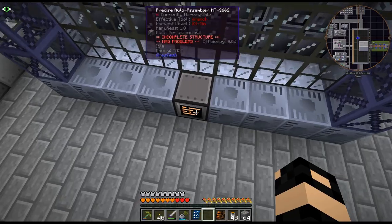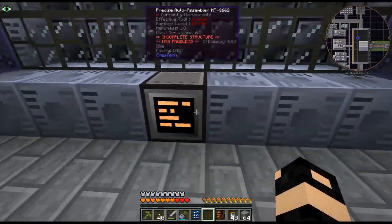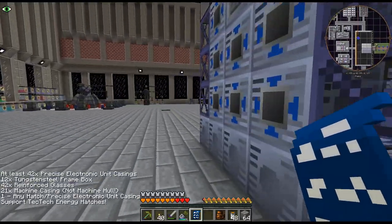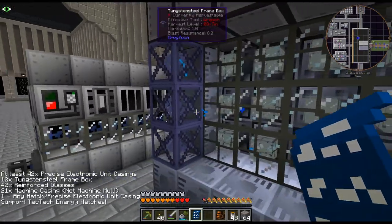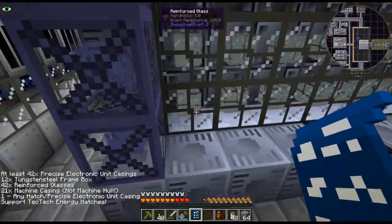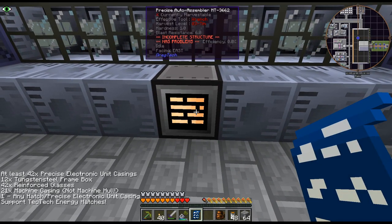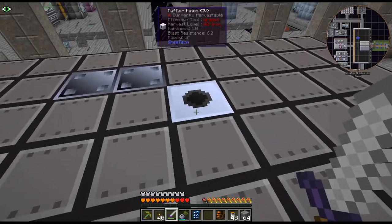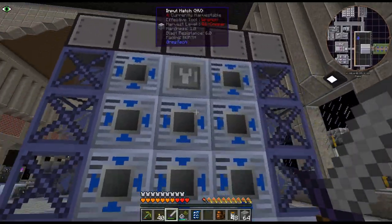I put all the casings on top — there's 42 on top. I even had room for two input buses right there, threw a muffler in the middle, and then obviously the controller. I think that's everything. In theory, when I place these input hatches, it should form. I also have 21 machine casings on the bottom, at least 42 precise unit casings, so I guess we'll have to continue doing this. I may have missed one somewhere — I wonder if the input bus ME doesn't work.